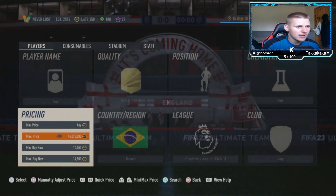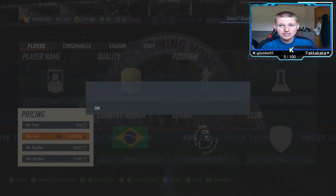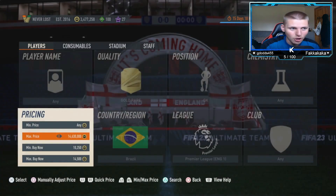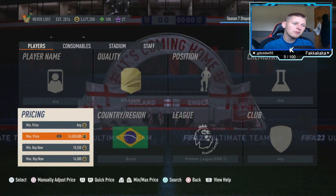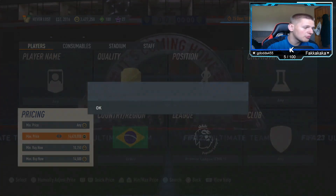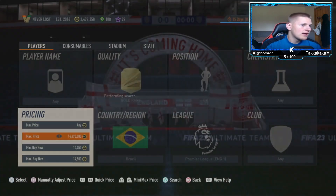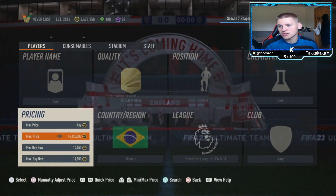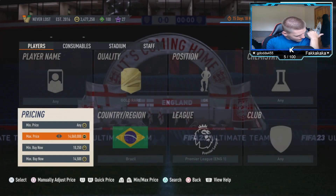At 15,750, you lose just under 800 coins on tax. Going down 1,250 coins means anything you pick up gives just under 500 coins profit, which isn't bad. It's more of a medium budget method now — 89-rated players used to be 14k, which is quite a change. The best time to do this is during lightning rounds and promos, since they're still 89-rated and not that easy to pack.